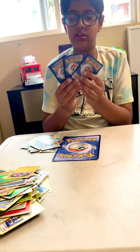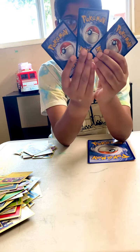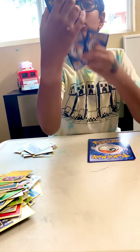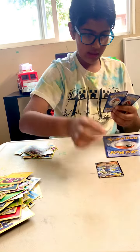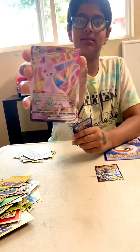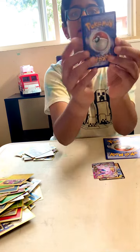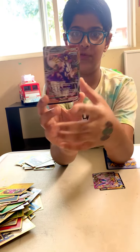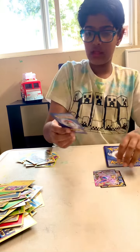Shiny Feraligatr with 170 HP — it's shiny. Steelix with 190 HP, Copperajah — shiny — with 190 HP. And now the super special ones, the very best: Urshifu V with 220 HP, and then Espeon V-MAX with 310 HP, and the final and the best — Urshifu V-MAX with 330 HP. The most I've ever had.